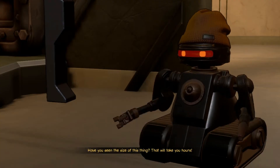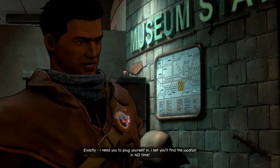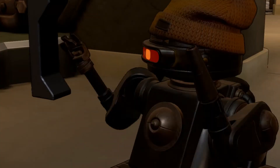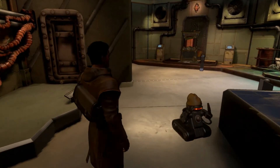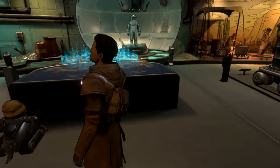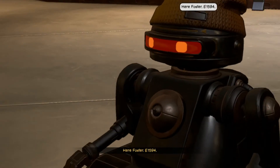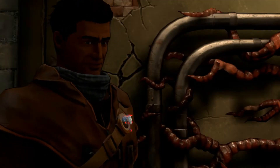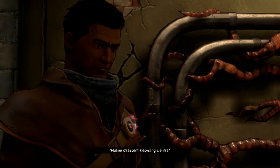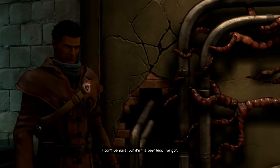Have you seen the size of this thing? That will take you hours. Exactly - I need you to plug yourself in. I bet you'll find the location in no time. Give me a moment. Come on then, Joey, me old buddy. There we go - it was quite simple. E-1594. Joey, you're a genius. That's the building I'm looking for - it's on the industrial level. Holm Crescent Recycling Center. This is where your guy Leet is? I can't be sure, but it's the best Leet I've got.